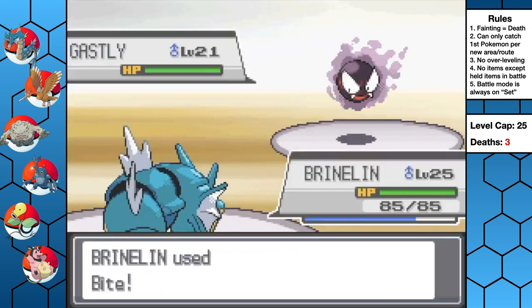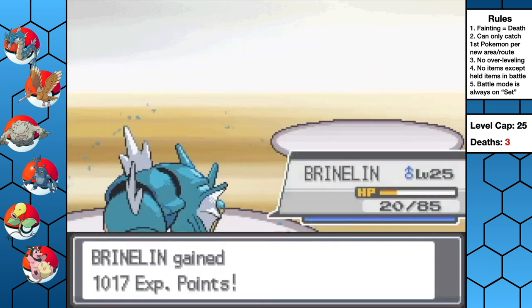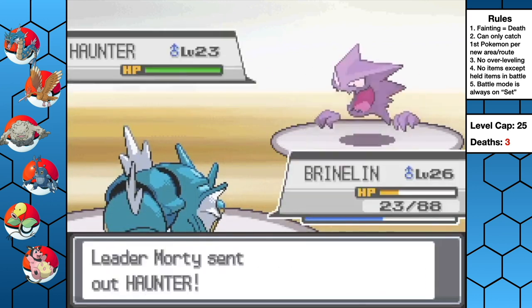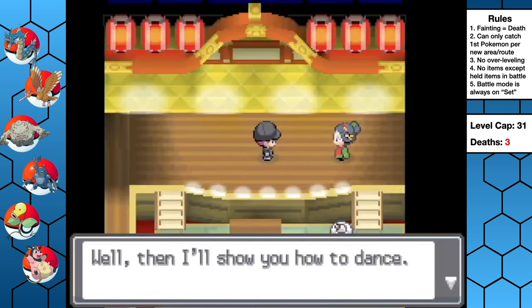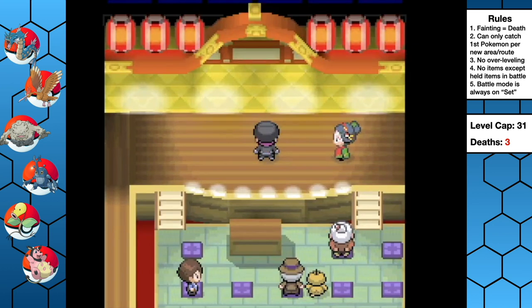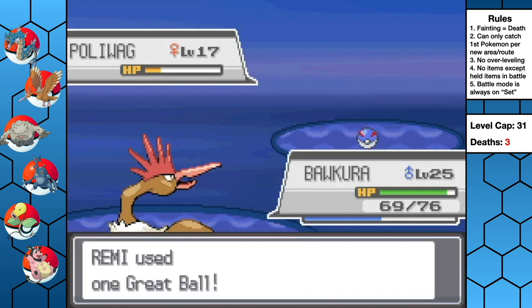We eventually make it to Morty, and in a fit of sheer rage at losing Arugula, Brinelin tears through his entire team with super-effective Bite. Another badge down. After saving a girl from some terrible dance moves, we're granted the Surf HM. We use it right away to snag a Poliwag and name her Cinnabon.